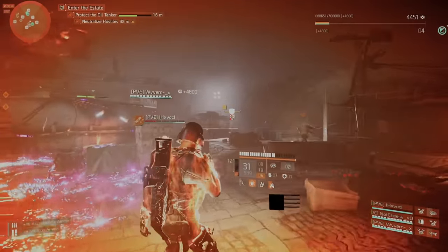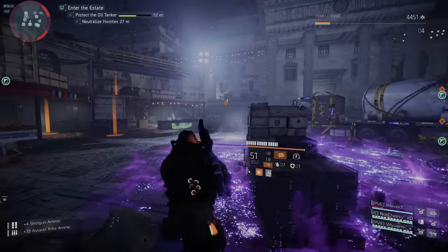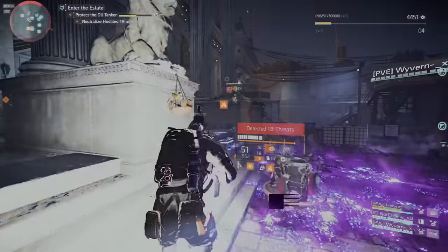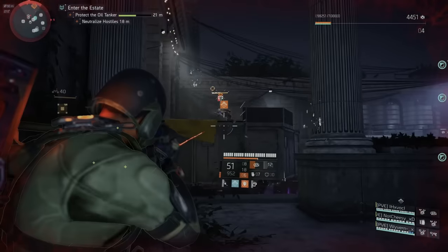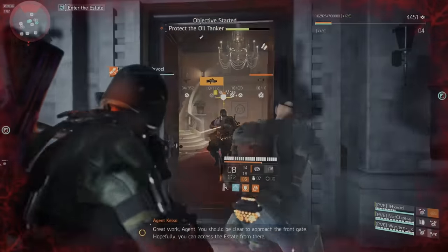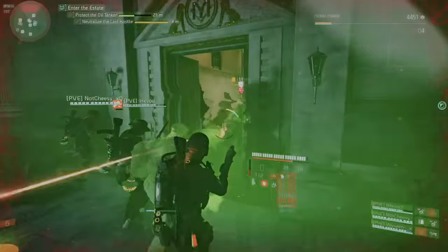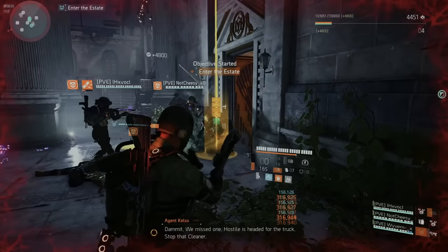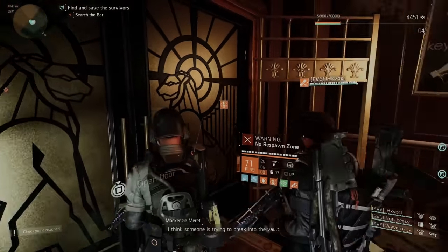At the end of the last wave, I recommend leaving one or two enemies alive — ideally shielded guys. Pile up at the door, because when the boss comes out he'll be blasting his minigun immediately. Once you clear that last enemy, the boss spawns instantly. With a healer and straight damage, he goes down fast, and that's your first boss clear.